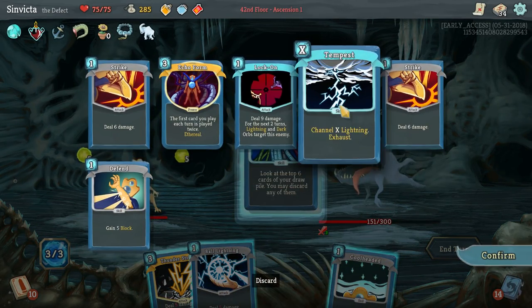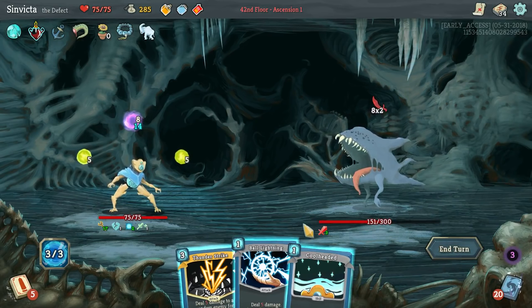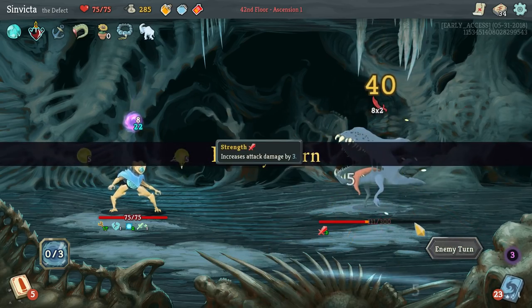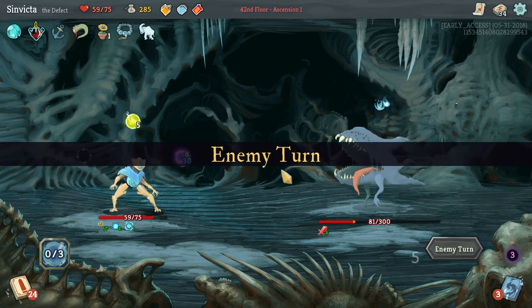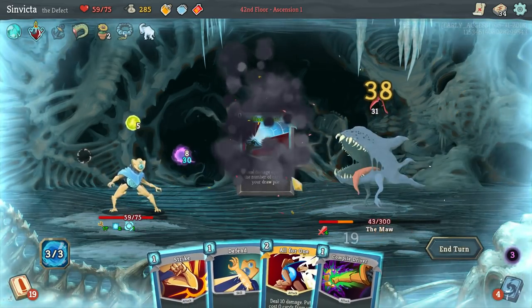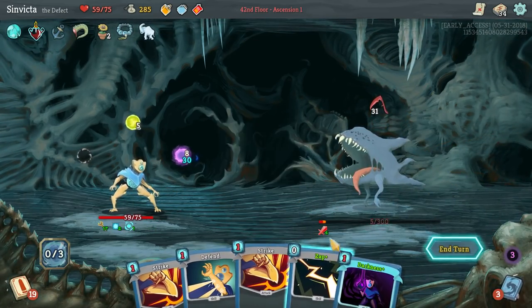Mind Blast before Compile Driver - Beam Cell is great. I will play Tempest even if it's just one. Remember we have another Tempest. Thinking ahead - we'll put Recursion back to the top of the pile, get our free Frost Orb. We know the Jaw Worm is going to power up this turn, so we're going to use Recursion, Darkness first, then Recursion, All for One, Beam Cell, Recursion, Zap, Mind Blast. Yeah, he's dead.